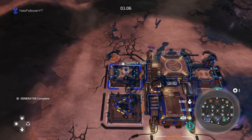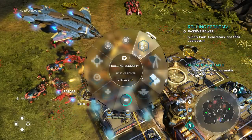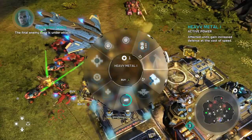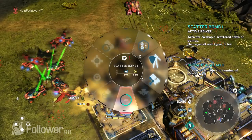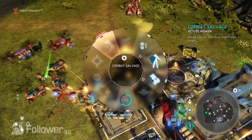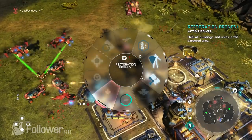Let's talk about Sergeant Forge's unique powers in Halo Wars 2. He has the Pelican Drop, Heavy Metal — which makes units strong but very slow — Forge's Warthog, the Scatter Bomb, Combat Salvage, and Grizzly in Retaliation.